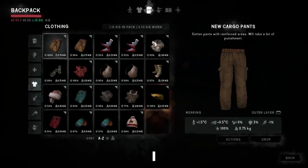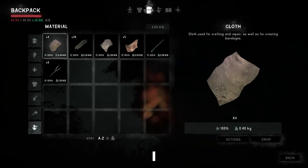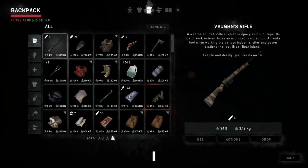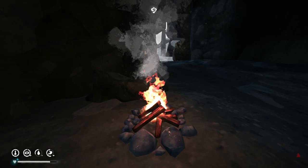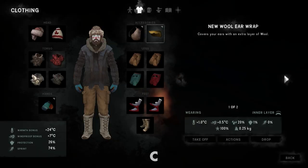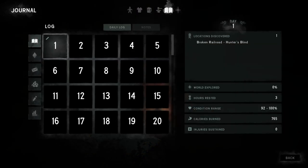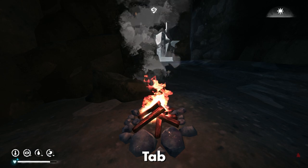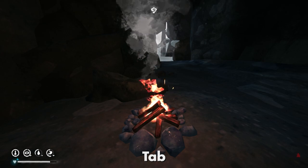To open up your backpack or your inventory press I. In your inventory you can go through the various tabs and also at the top view other menus such as your clothing, condition, journal, and crafting menus. C opens your clothing tab, F opens your condition or status tab, J opens your journal, and pressing Tab shows the time of day in the upper right corner as well as your general stats.